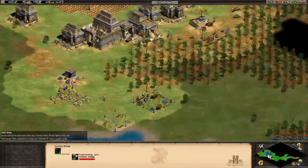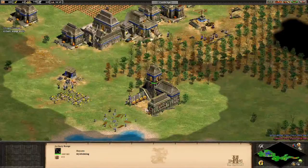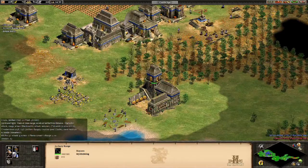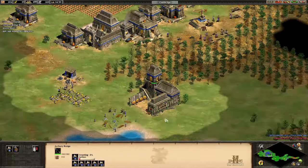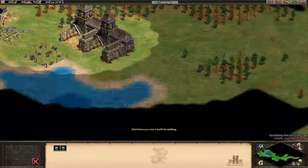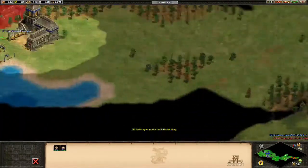The most favorable maps are Arabia or Black Forest, with any number of players at normal speed. Settings do change with level of play and experience, but try to keep with those standard settings and you'll find the room filling up before your eyes.